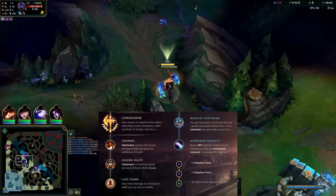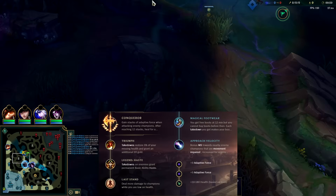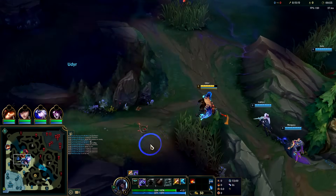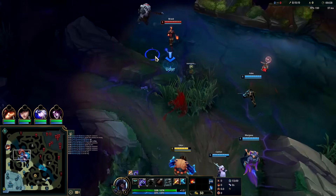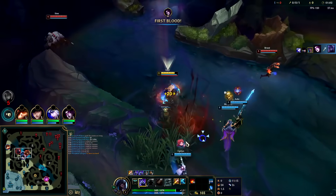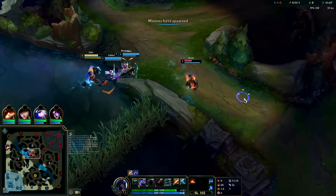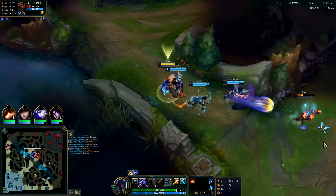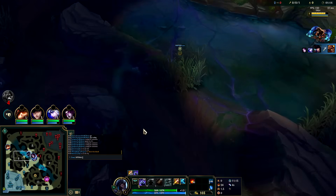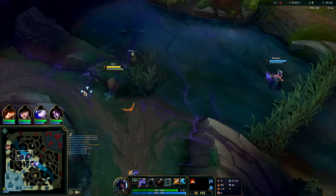Udyr jungle currently has an 89% win rate build with over 700 games played this patch. To be fair, this patch has been three weeks instead of two, but still, 89% is crazy. The build is literally just a Dark Seal rush, then tier 2 boots, Liandry's, and after Liandry's you go Dead Man's into Meshtide. This build plays well against every comp — the only exception is if your team is already full AP, because enemies will just stack magic resist.